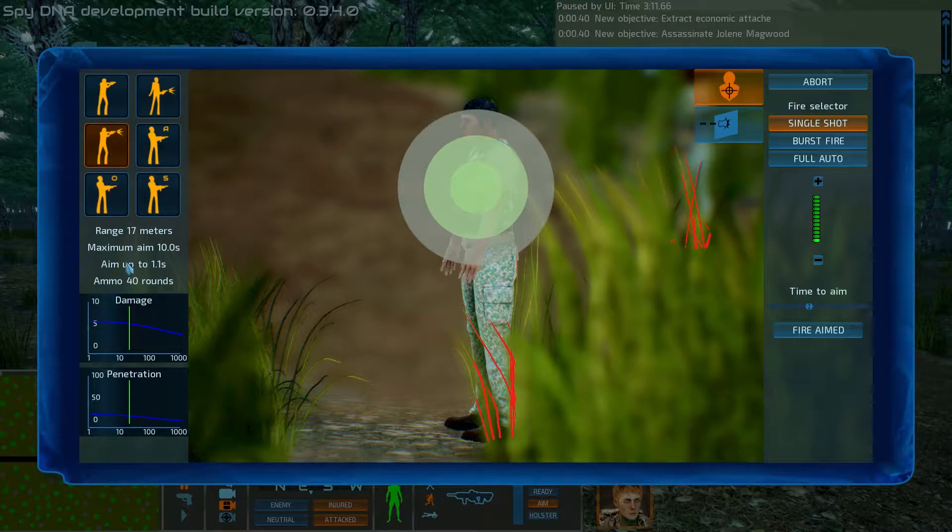An aimed shot is intended to attack a single target with accuracy. On the left you'll see additional information such as the range to target, how long you would spend aiming, and how much ammunition you currently have. At the bottom, there is information about how effective your current weapon would be at the range to target, highlighted in green.